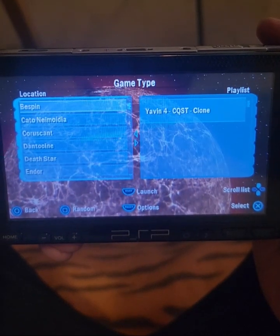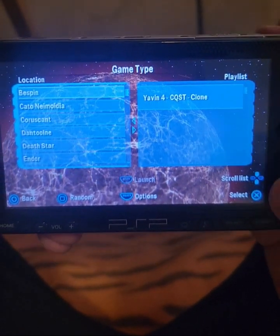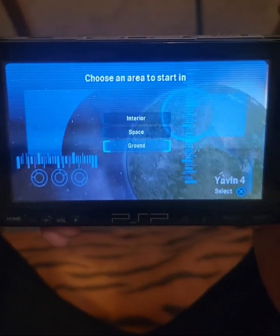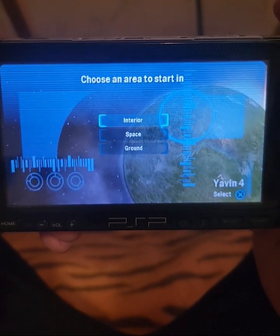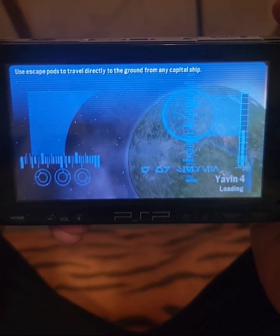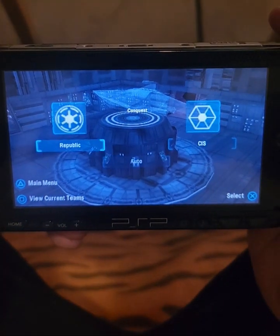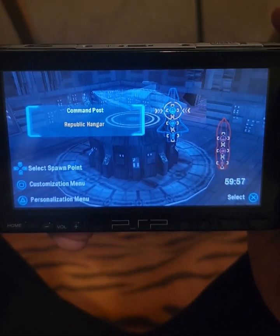Well, Yavin 4 is more of a jungle moon, right? So let's start Yavin 4 — The Jungle Moon — and we're gonna begin on the interior of our ship. So now we just wait to load. We're gonna play as the Republic, we're gonna play on the hangar.